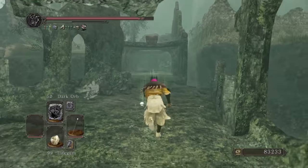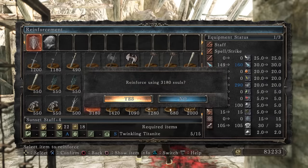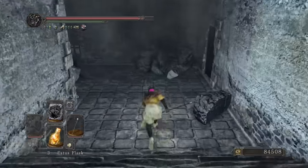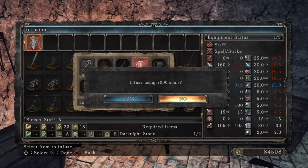Onwards to Shaded Woods now and we grab 3 more Twinkling. With this the staff is now plus 5, maxed out already, but we also unlock McDuff and dark-infuse the staff for extra damage. So let's start smashing out bosses in rapid succession.